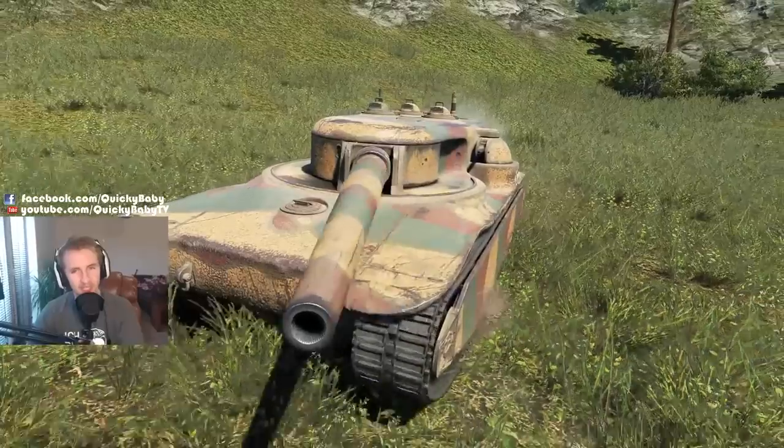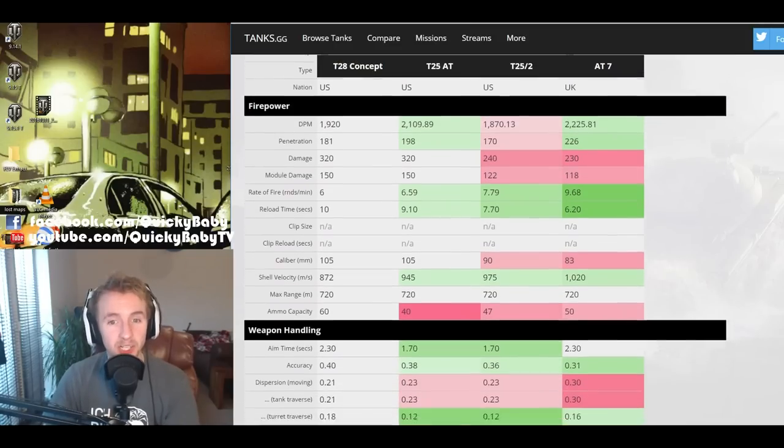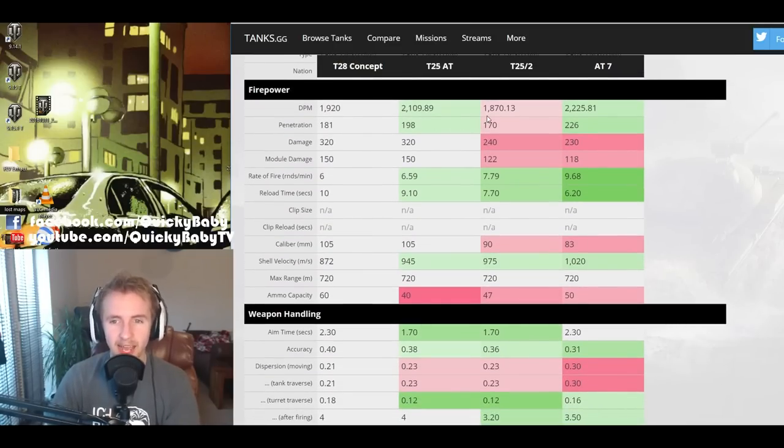Here we have the T28 HTC compared to the T25 AT — a tier 7 American tank destroyer without a turret — the T25 II, a tier 7 American tank destroyer with a turret, and also the tier 7 British tank destroyer, the AT7, because it matches up fairly similarly. Immediately we see that the T28 HTC has better DPM than the T25 II, but it pales in comparison to the T25 AT and the AT7, which deal 10% and 15% more damage per minute respectively.